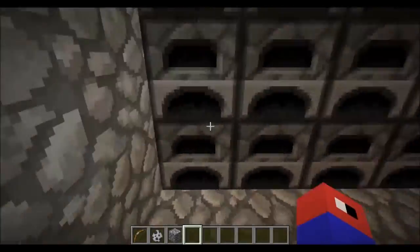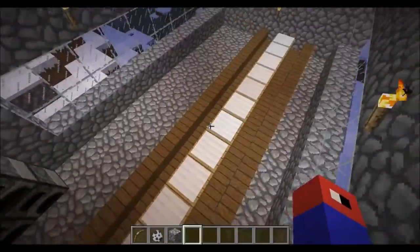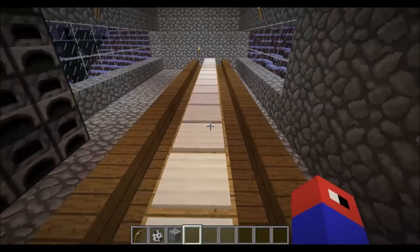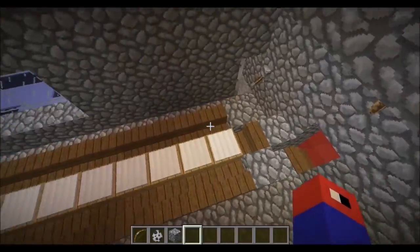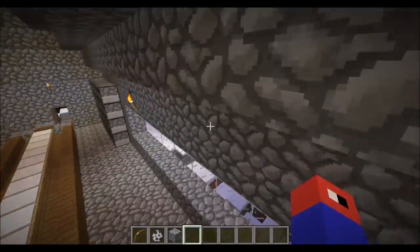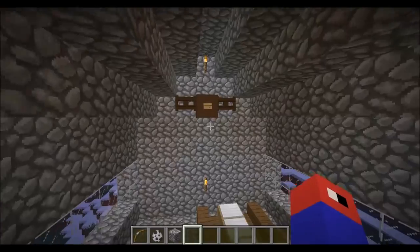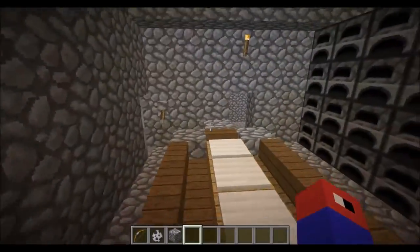Leading up to my dining hall here — the massive furnace area for cooking all the food. The table has the main chair at the end where the king sits, and the moose head that I made was the last little touch I added.